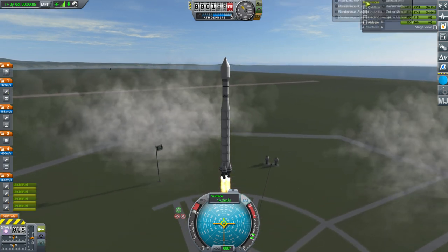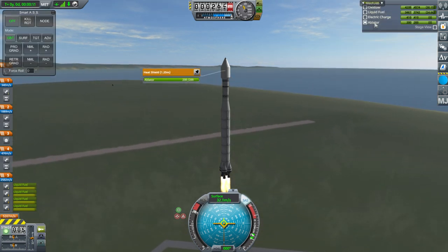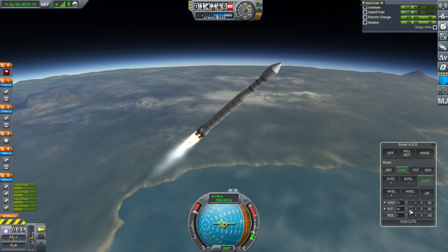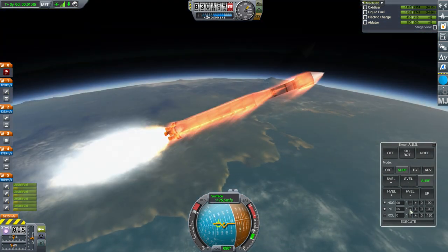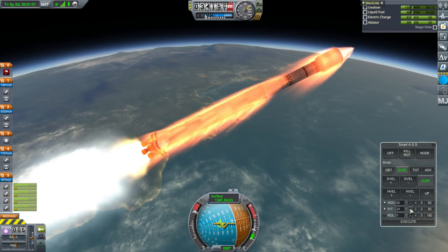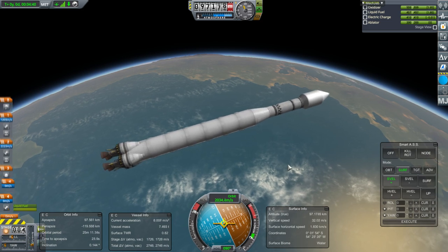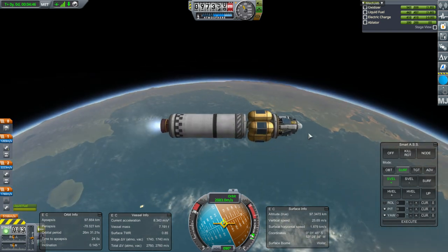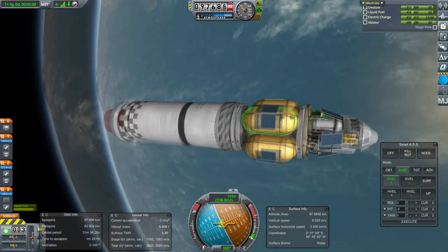I do have MechJeb now, and I put in the configuration that adds it to all command modules so I don't have to add the silly part to everything. It's definitely nicer using SmartASS. This stage is pretty close to being a single stage to orbit, but we do want it to deorbit. Terrier and fairing — I should probably have a clamshell fairing. Alright, we are in orbit and recharging. Let's get the antennae out before I forget.